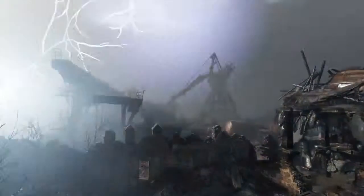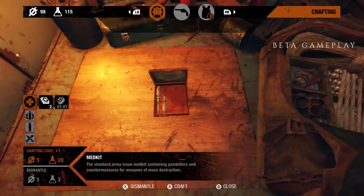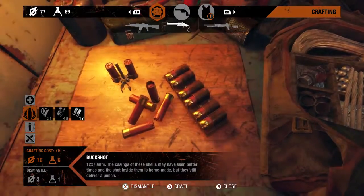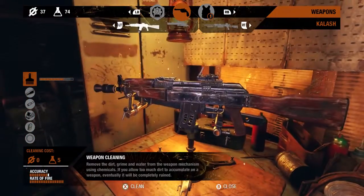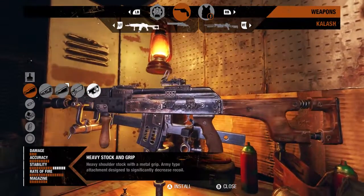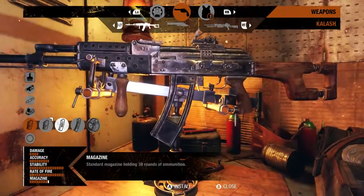For the full range of weapon crafting and modification options, players will find workbenches in small outposts scattered throughout every level, where they can customize their loadout. Everything from medpacks and gas mask filters to ammunition and throwable items can be crafted at the workbench from materials scavenged in the field. As players use their weapons, dirt and grime will accumulate on them in real time, reducing accuracy and damage and making them prone to jamming and overheating. Resources can be spent cleaning and maintaining your weapons here.